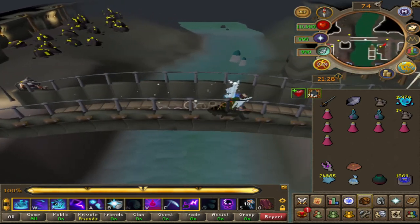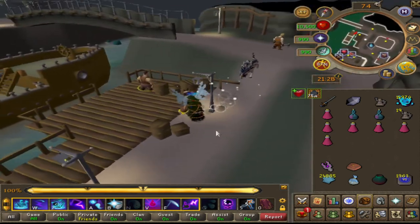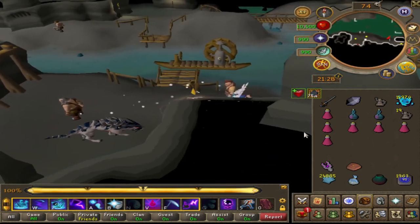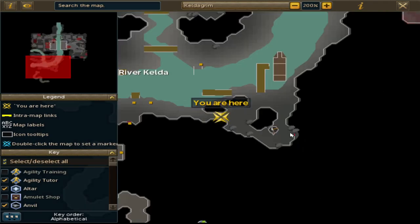You go to the boatman right here, right-click, click travel, and then you're going to run southeast all the way into the corner. There's going to be a cave, then you're going to have to go into another cave. So you go east first, but technically the location is southeast.